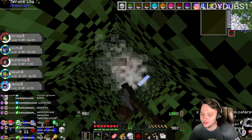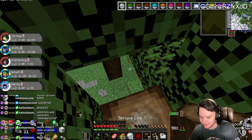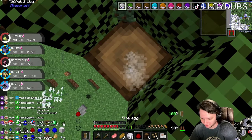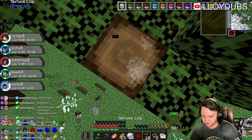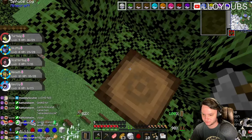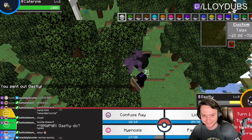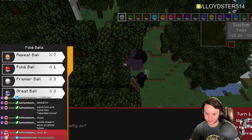Why doesn't the Better Minecraft mod pack have a tree excavator? Why can't I just delete the bottom block and have the tree fall down? I'll add that before the next playthrough - that's like essential. There it is. Is it like chocolate? He's level 2, I'm just gonna one-shot it.